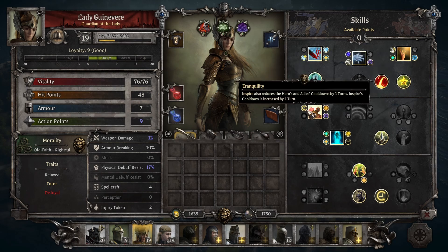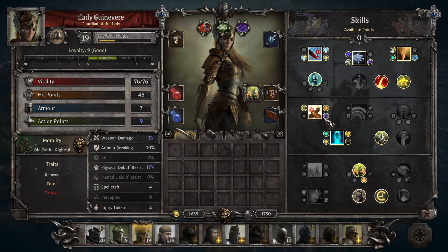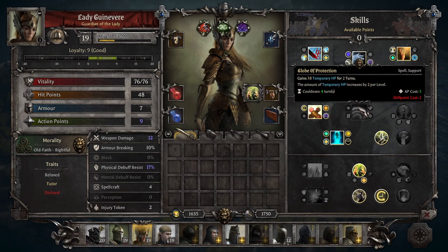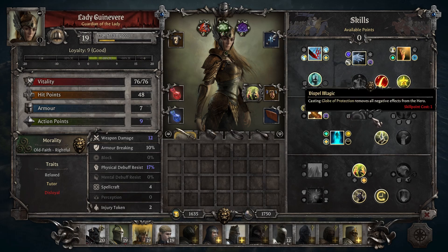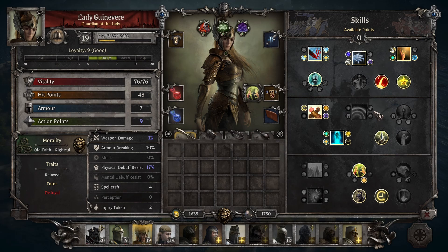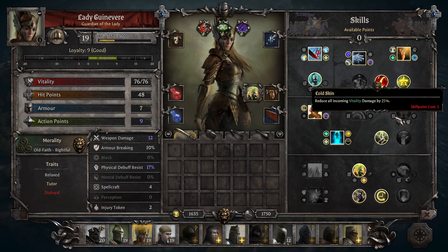Like all characters, she does have some weaknesses. She is Old Faith Rightful, and if your morality differs from either of those, it may be difficult to max her loyalty. She also has the Disloyal trait, which imposes a negative 3 penalty on her loyalty bar. Like Lady of Isolde, Guinevere is squishy in melee combat and can be overrun if you place her improperly. Having Teleport gives you more leeway, but you still must be careful.